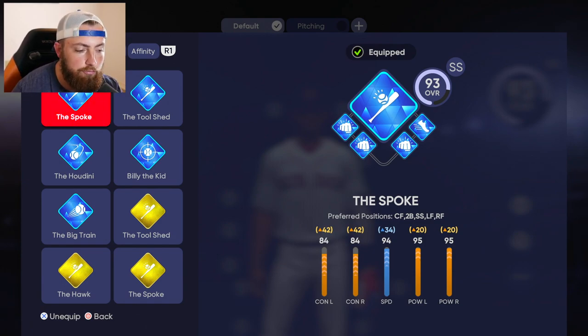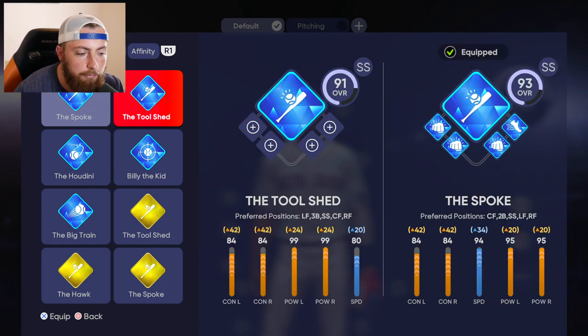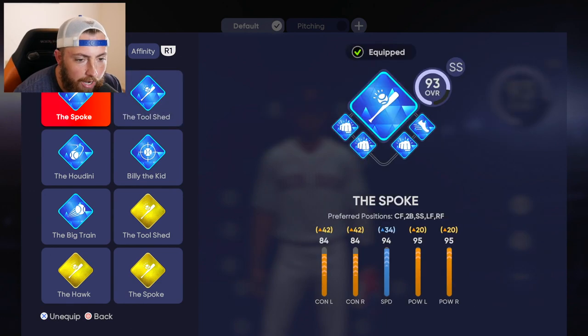I don't know if it's better to be a center fielder than a shortstop, or if that order means anything. But that's why I was using the Tool Shed — wait, Tool Shed's the same, dude. Shortstop's third. So yeah, I don't think that matters, but we're gonna try this one out.